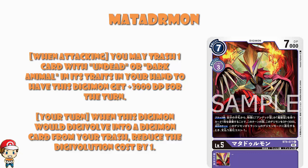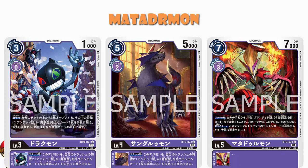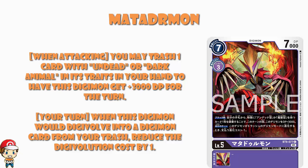On your turn, when this Digimon would Digivolve into a Digimon card from your trash, reduce the Digivolution cost by 1. Because remember, both Drachmon and Sanglupmon Digivolve as inheritable skills — it's the card that has Digivolved from them that is Digivolving. So Magidramon here should be Digivolving from the trash with either Drachmon or Sanglupmon. Because they're both inheritable skills, there's an argument you don't need both of them. But not only are you Digivolving from the trash, you're reducing the cost by 1 as well — that sounds pretty good.